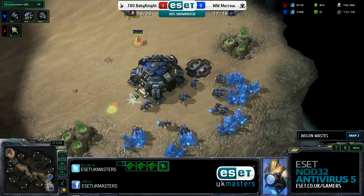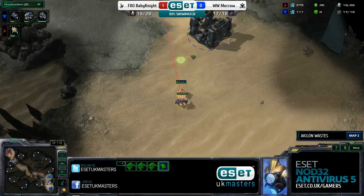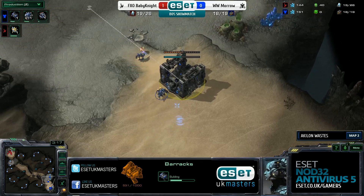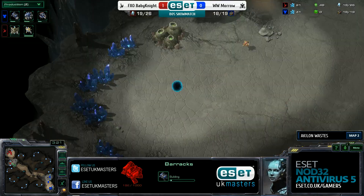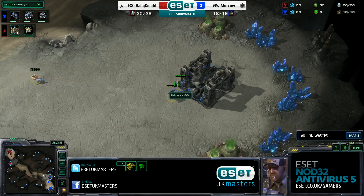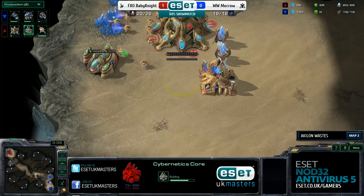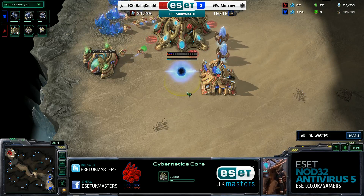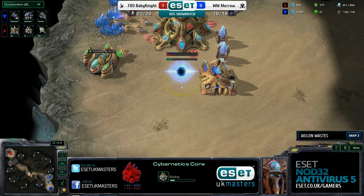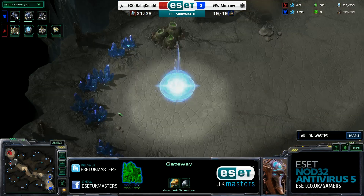In terms of what these two players are doing, we've got yet again a command center first out of Morrow. Meanwhile Baby Knight has gone one gate, one gas and is taking a nexus now - he's got enough money and is bringing the probe down. This is a very similar build to what we saw in game one, and the double barracks follow-up is very normal. All in all it's going to be a long macro game, as this map suits itself to it. The third behind the destructible rocks and the rock tower is relatively easy to secure.